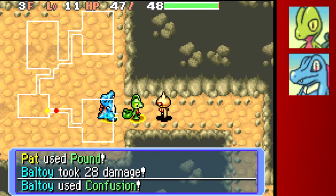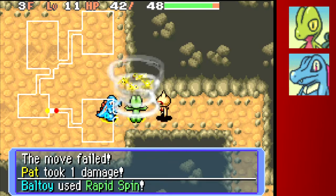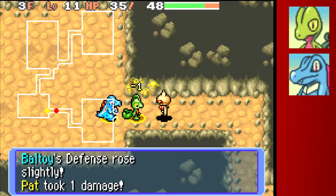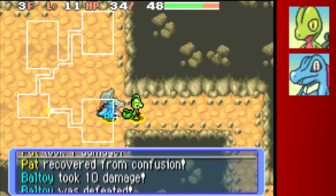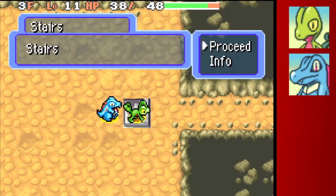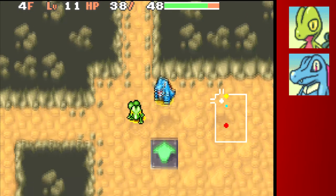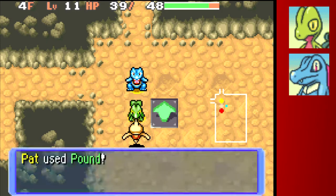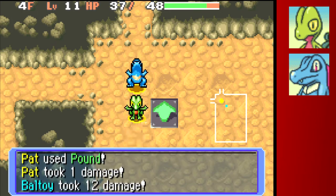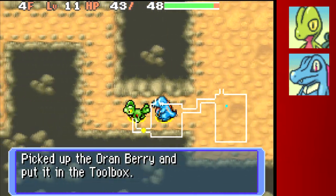One of the issues with playing this game: I got confused. Confusion means I can't swap positions with Totodile, and I attack in a random direction every time I use an attack. Using PP when confused is not viable, and you can actually hurt your teammates if you hit them with a move. If you get confused in a corridor it really sucks because you just sit there and take a beating while you can't do anything in return, so I'm just using basic attacks to get through.